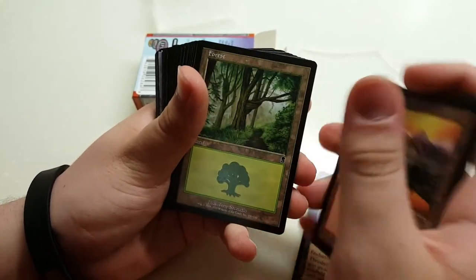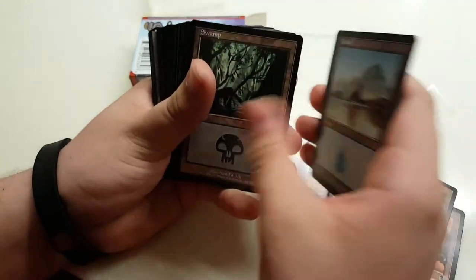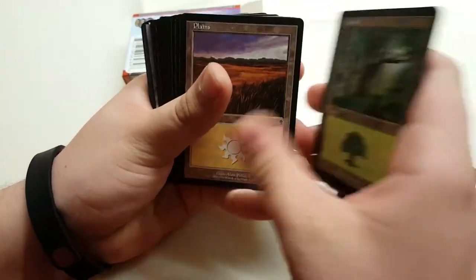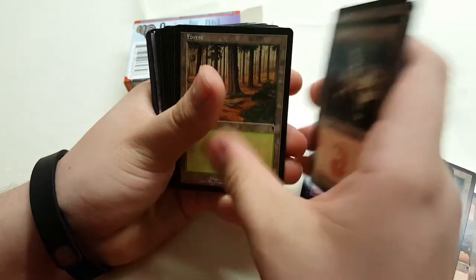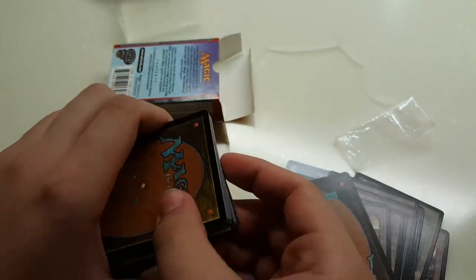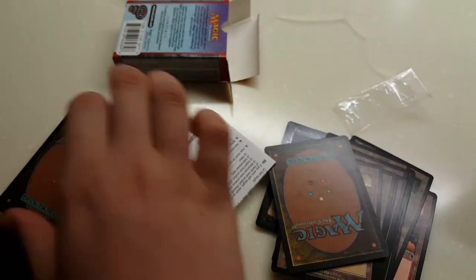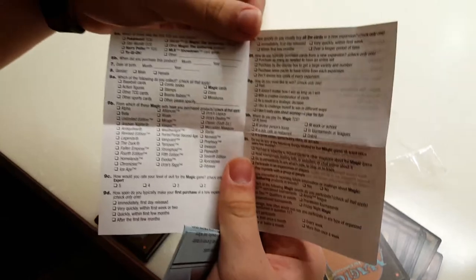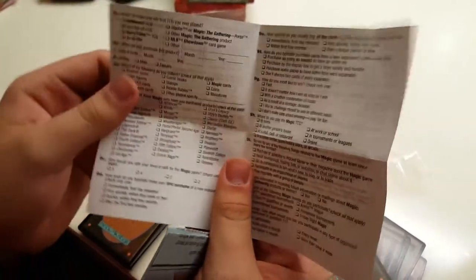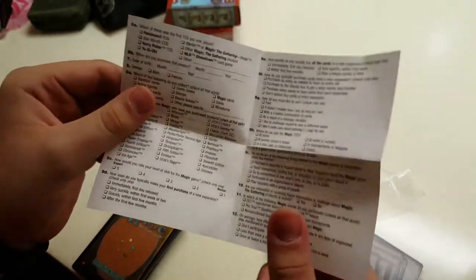Back in those days you would try and build sealed decks just from these tournament packs, not randomised boosters. You get a bunch of lands. You also get two sheets — a rule sheet and some little questionnaire, cute stuff. For example, Harry Potter TCG — it doesn't exist anymore.